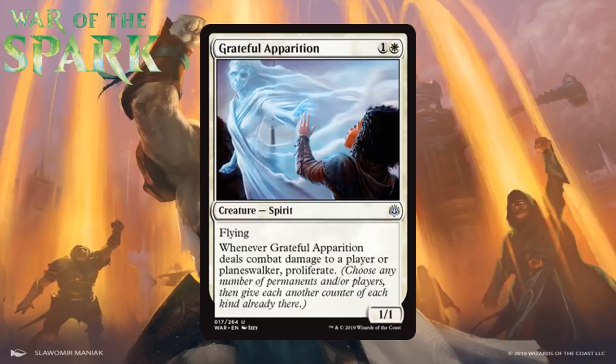Next, we have Grateful Apparition, which for one generic and a white is a 1/1 uncommon spirit with flying. When it deals combat damage to a player or planeswalker, you proliferate — choose any number of permanents and/or players, then give each another counter of each kind already there. While proliferating is nice, and this set has lots of +1/+1 counters and loyalty counters, I think this card gets held down in the sky a little too easily. Lots of creatures with flying are in this set, and it's small, so it gets stonewalled the moment your opponent has anything of decent size. I see this as fine but not very exciting in most cases. I'm giving it a C.